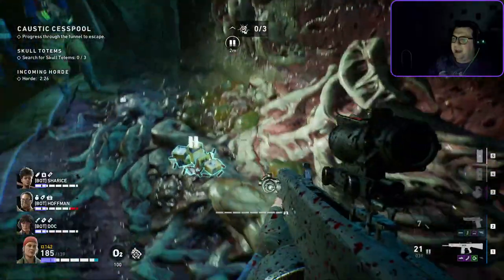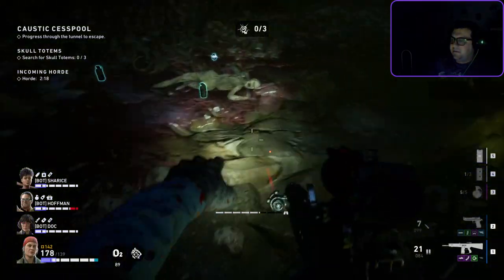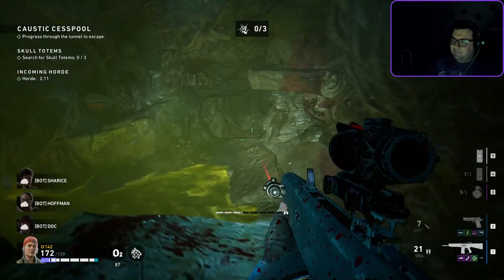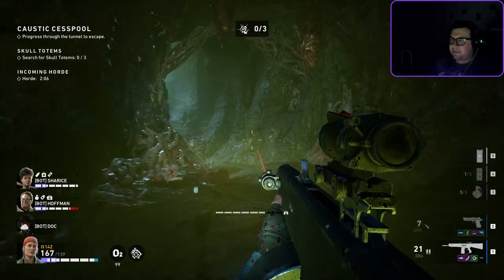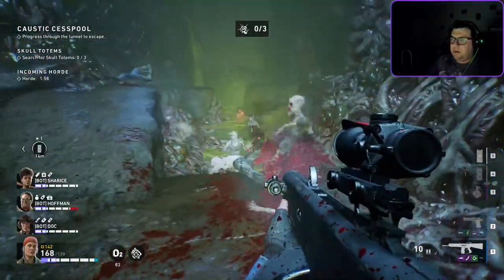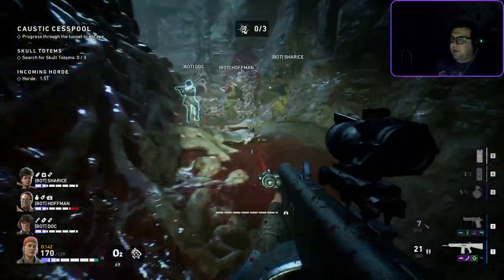A grenade and a mag dump is just about all you need to kill a tallboy with our AA-12, so it's a crap ton of damage we need to deal — but it's possible. We just have enough to get the job done. Keep in mind, those are ferocious tallboys, not even monstrous. There are bandages back here too.